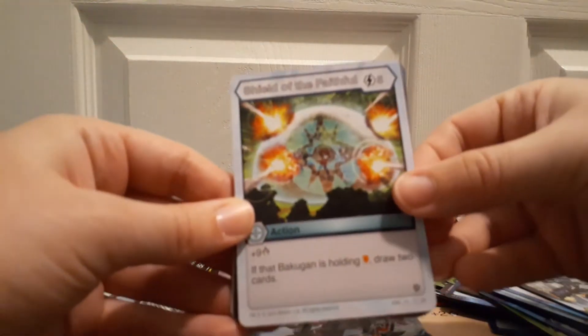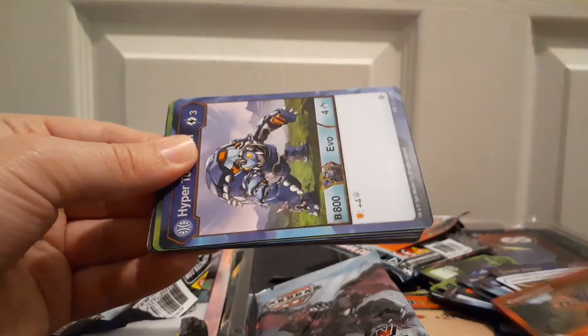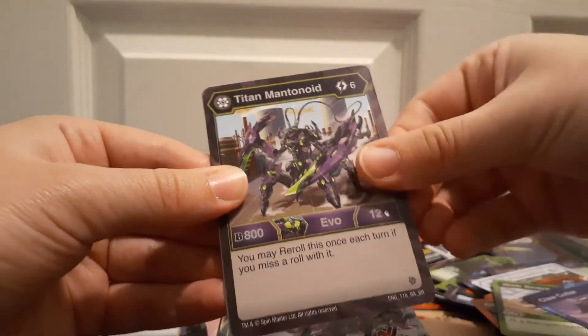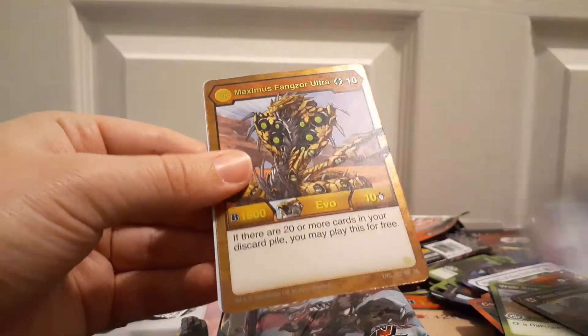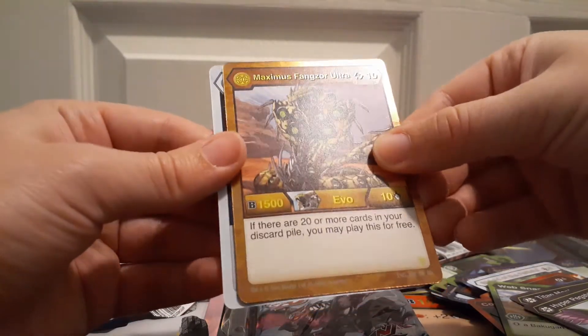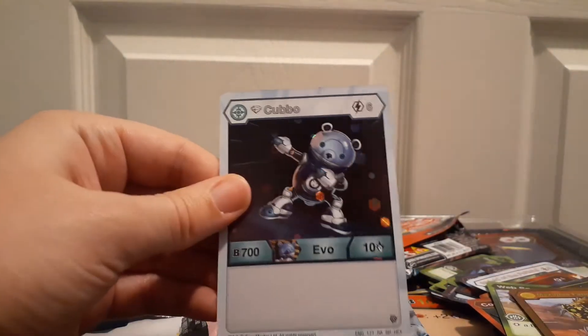I got plenty more packs — I kind of went crazy at TJ Maxx, so this is the first installment in many, many pack openings. Hyper Turtonium. We got Web Snare. Claw Cutter — I like the art there, it looks kind of like it's moving. Titan Mananoid. Hyper Pegatrix. Maximus Fangs Ultra — I like the reverse holo look on that. And for the Hex, we got Cubbo. Does anybody want to make a trade? Because this guy is staring at my soul right now — creeping me out.